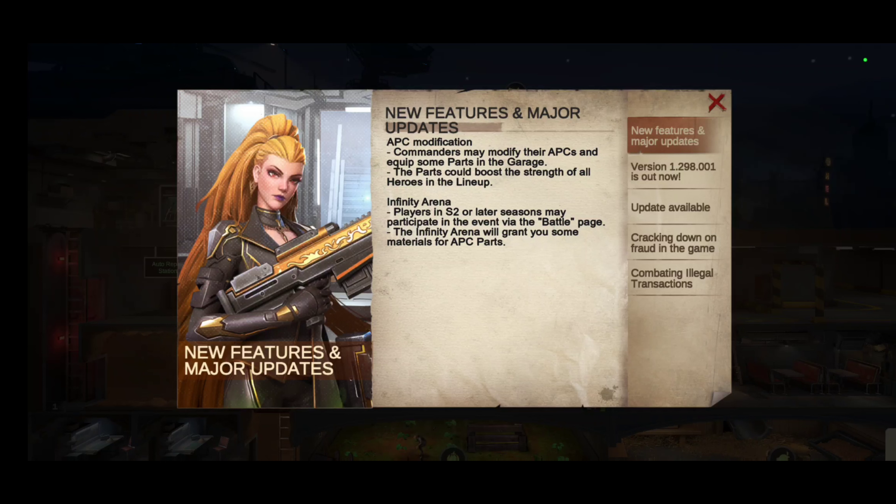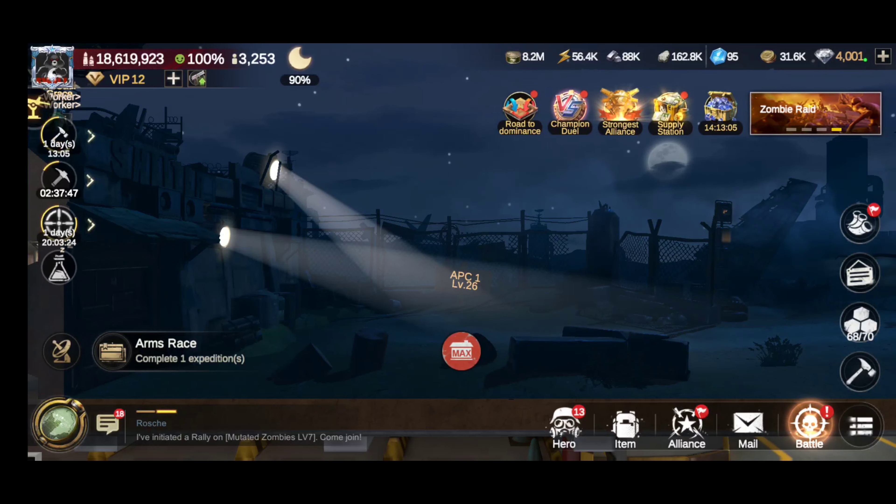Commanders may modify their APCs and equip some parts in the garage. The parts could boost the strength of all heroes in the lineup, which is phenomenal. Then we got the Infinity Arena, which we already talked about — players in S2 or later seasons may participate via the battle page. The Infinity Arena will grant you some materials for APC parts. I'll put a link at the top of the screen or in the description so you can check out that video.